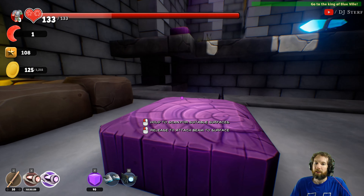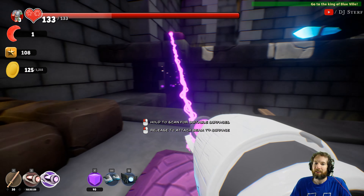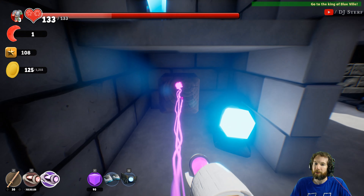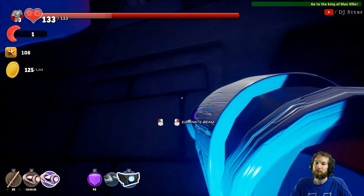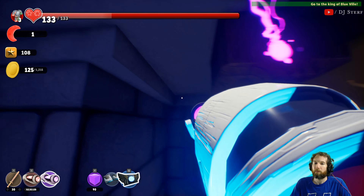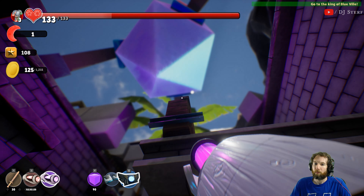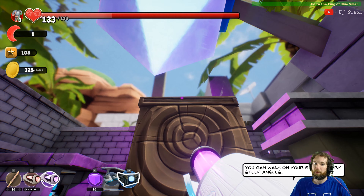That almost was a disaster - there you go, sit here. What is going on here? It will take a connection if it finds something in the way - just a little weird. All right, force buckle - one, two. I'm really bad with this force beam. Okay, walk on your beam at very steep angles - so we're going here to here, yeah.